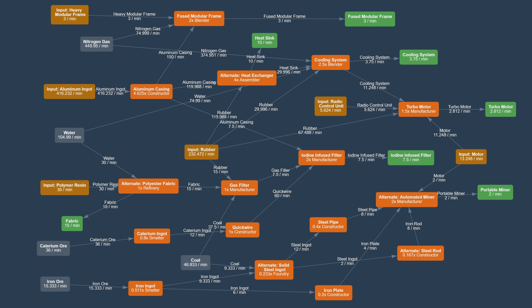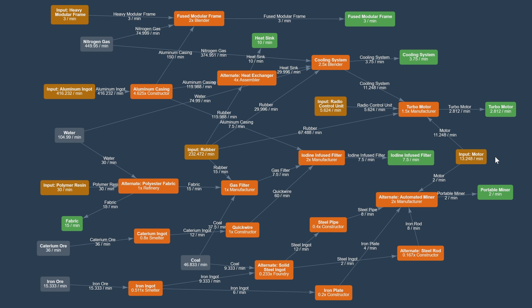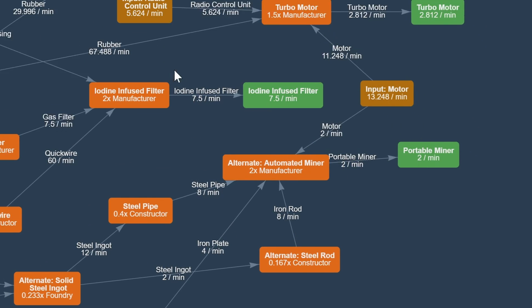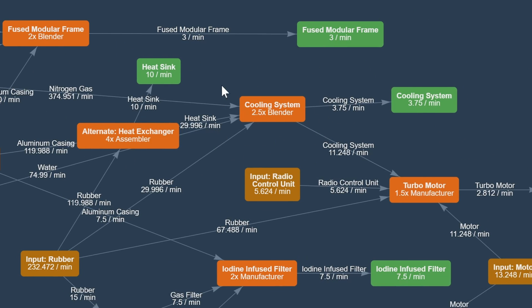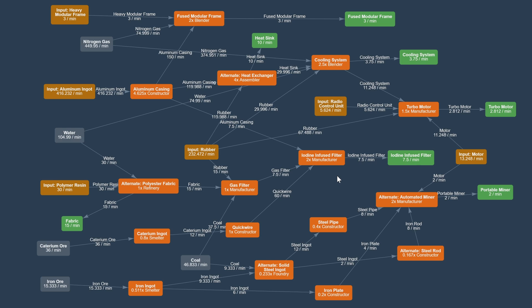This is the full schematic for the module. The ratios in the game are a bit different, but this is the whole idea. There are a lot of imports and a lot of finished product imports — for example, heavy modular frames, radio control units and motors. Producing all of those things in this particular module, there is just not enough space. Things like automated miners, cooling systems to such a huge extent, gas filters, iodine filters — if I were also producing heavy modular frames or radio control units on the side, those things would probably not happen.